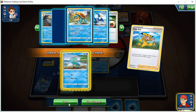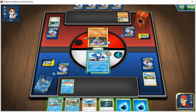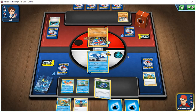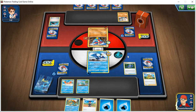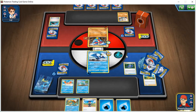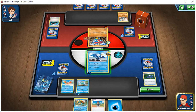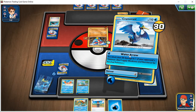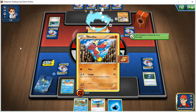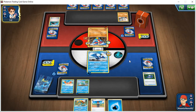We're going to grab Chuto and put it in my hand, then put Chuto on the bench. We're going to use Pokey Gear to see if we can find a support card — no support cards, oh well. Then we're going to put a water energy on Chuto. Water Arrow from Cromont is going to do 20 damage to one of his Pokemon — we'll choose his active Pokemon.